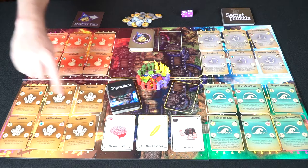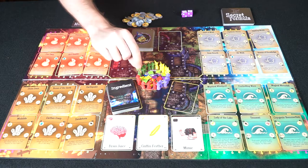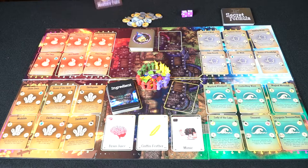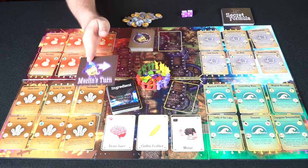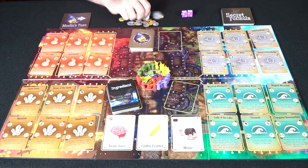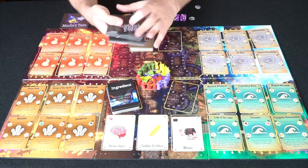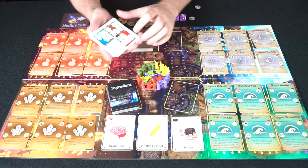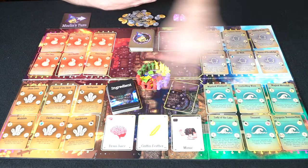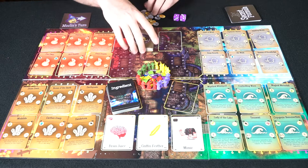Each spell has a cost shown in the corner to cast it. Wizards have a little hat — when you use a spell, you take the hat off to show the ability has been used. There's also a Merlin card, a bunch of mana, two dice to gather mana, and a secret formula you start with to determine which four cards you need to win.